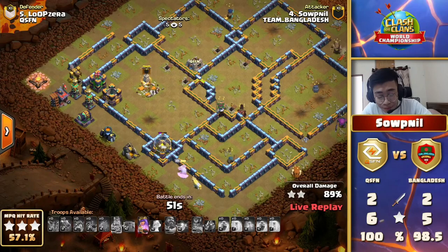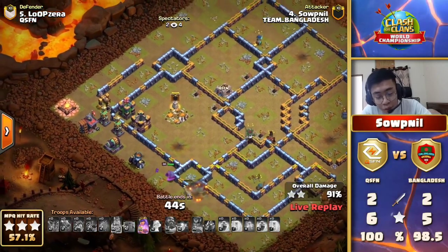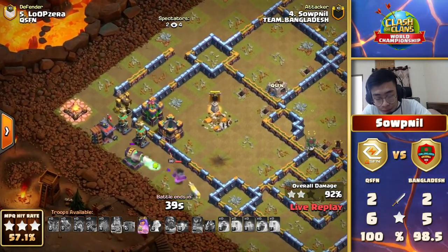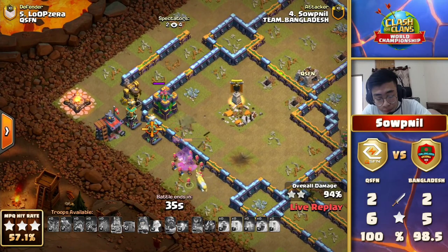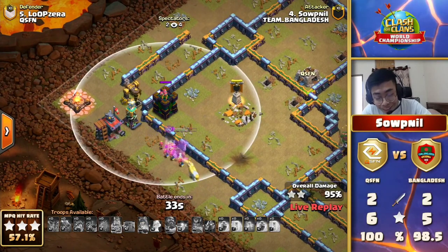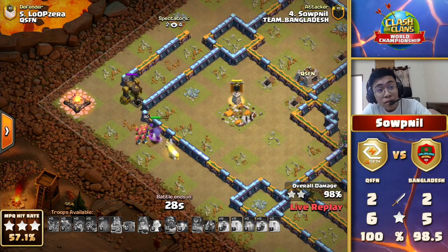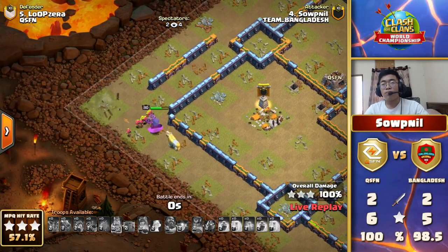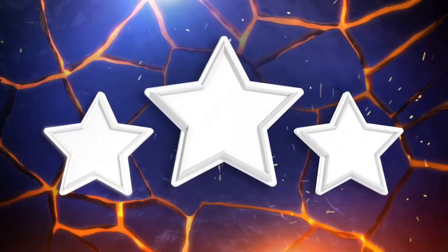This would be the sickest Queen marathon ever if he pulls off the triple right here — she is having to take down like 25% of the base all by herself at the very end of the attack with just a Unicorn to help her out. He pops the ability right when she locks on to the Gold Scourge, knocks it apart, finishes off the Archer Tower, and she is on fire. Softnil gets the three-star for Team Bangladesh and they will be staying strong in their third hit.